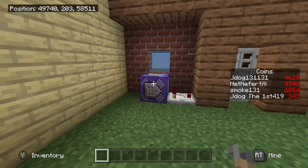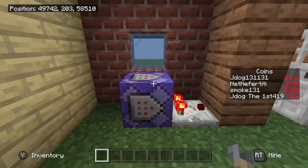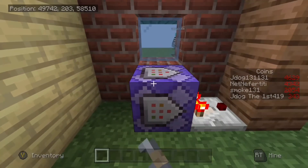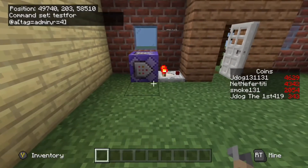It's very simple — just one command block and a comparator, and I think it's just one command to make it work. The command itself is a test for '@a', testing everyone with square brackets: tag equals admin, with a comma and r equals 4 for a range of four. That's why it's not working for me over here but it will work over here.